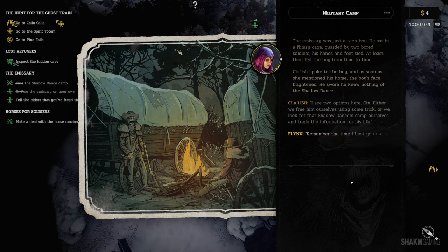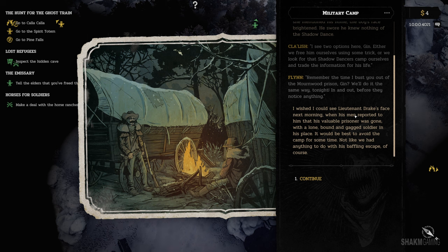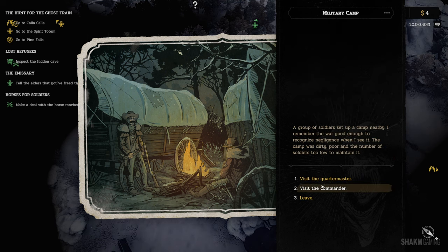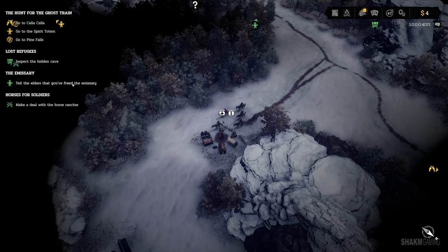Free the prisoner. Remember that time I busted you out of the Mournwood prison, Jyn? We'll do it the same way tonight — in and out before they notice anything. I wish I could see Lieutenant Drake's face next morning when his men reported that his valuable prisoner was gone, with a lone, bound and gagged soldier in his place. It would be best to avoid the camp for some time — not that we had anything to do with this baffling escape, of course.